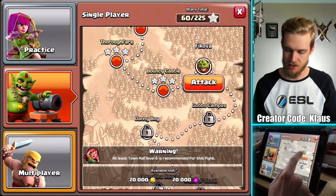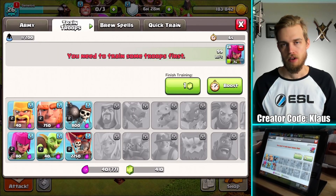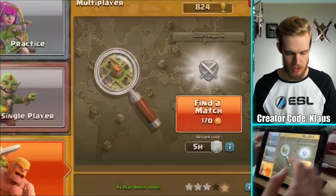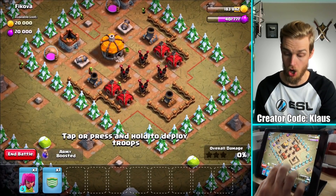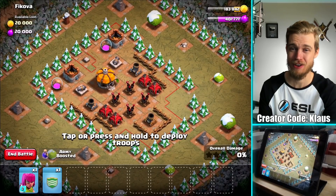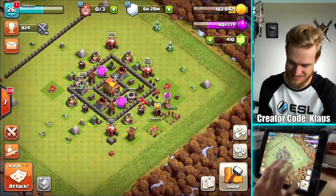I just three-starred the last Goblin Map. Let's go into single player — this one's called Vicova. Four air defenses — are you crazy, man? Yeah, we're not going to do that. That would be crazy. No way.